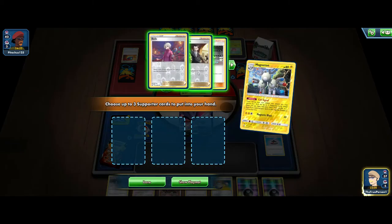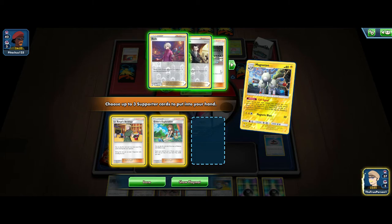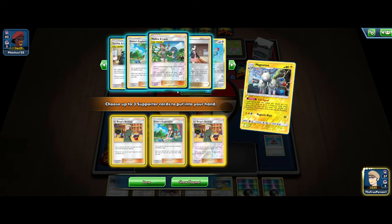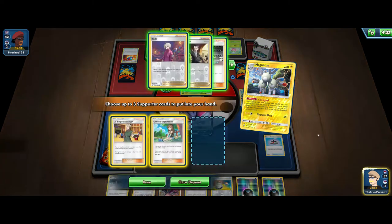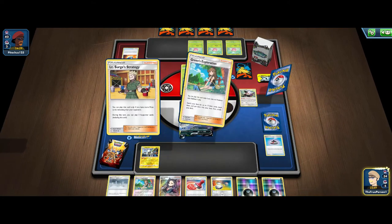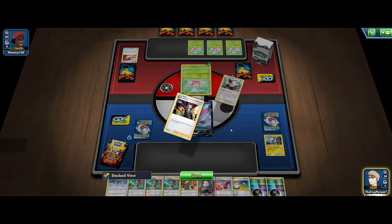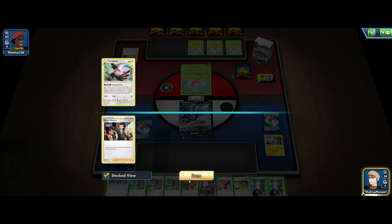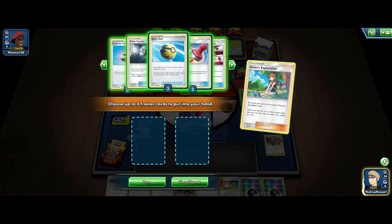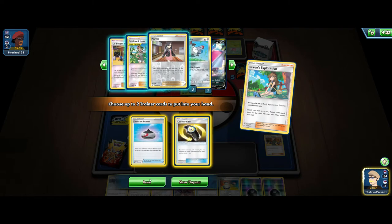Here we can Call Signal — get out Surge, Green's, and probably a Bede or Mallow and Lana. We can Surge here, play the Green's, go for that Evolution Incense and Counter Gain. Only one Counter Gain in deck — something to note. So here we can Evolution Incense, go for that Malamar VMAX, evolve, attach Counter Gain, attach the energy. Play another Green's — probably just going to go for Power Plant and a Quick Ball. Our opponent needs eight Pokemon in the discard pile next turn and they only have one, so it's pretty good.